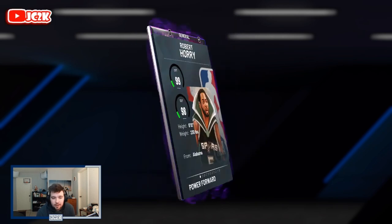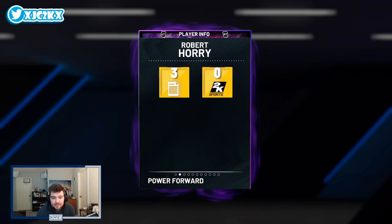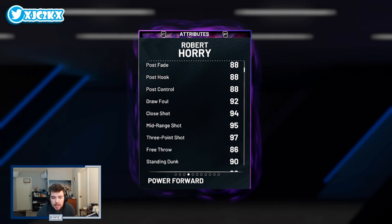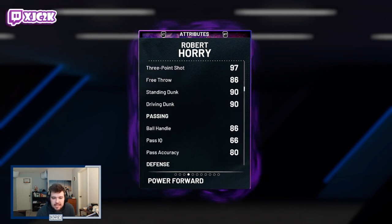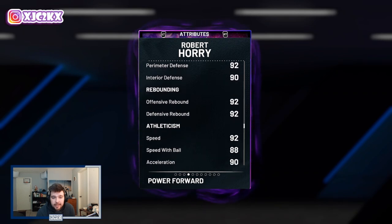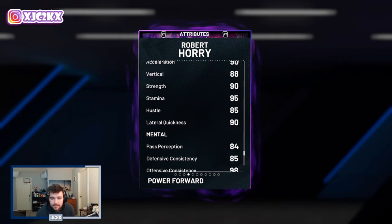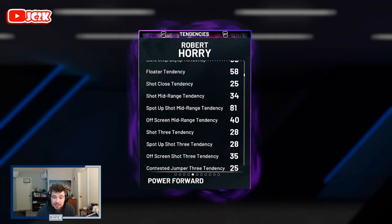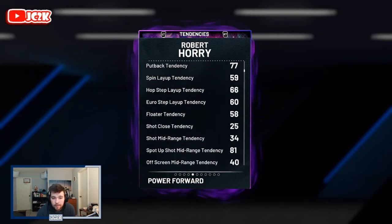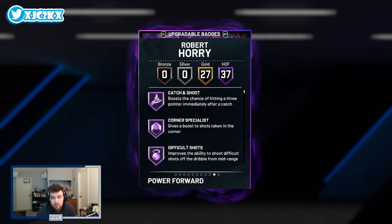Big Shot Bob is 6'10" at the power forward or small forward position — 99 offense, 98 defense — coming with an 88 driving layup, decent post game, 95 mid-range, 97 three, 90 standing and driving dunk, 86 ball handle, 90 block, 90 interior, 92 steal, 89 perimeter, pretty good rebounder, 92 speed, 90 acceleration, 88 speed with ball, and 90 lateral quickness. Stats don't jump off the page but they're pretty solid all around. Dunk tendencies and defensive tendencies also look very good — 95 across the board.